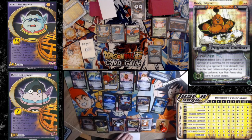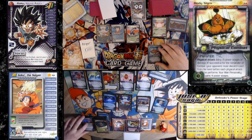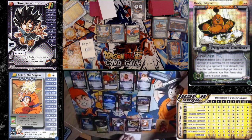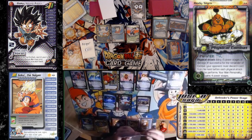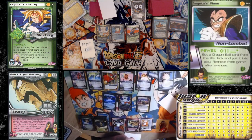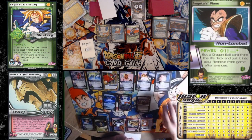You have Jiren Drill out there. I will choose to let it hit. Four power stages. Vegeta's Plans — get Dragon Ball six out. So that's the one — as an action, you can end combat and gain raise to full, right? Exactly. Stopping.